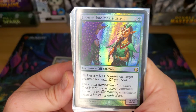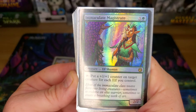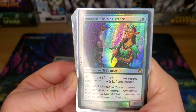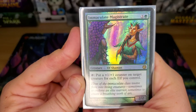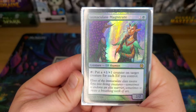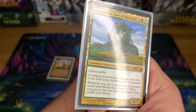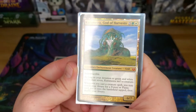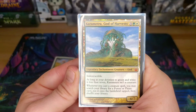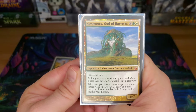Immaculate Magistrate — just put a +1/+1 counter on target creature for each elf you control. So you can try to beef up Wrist and swing for commander damage. Karametra, God of Harvest — 6/7 indestructible for five. Whenever you cast a creature spell, you can search your library for a Forest or Plains card and put it onto the battlefield tapped. Forest or Plains, not a basic — just any Forest or Plains.